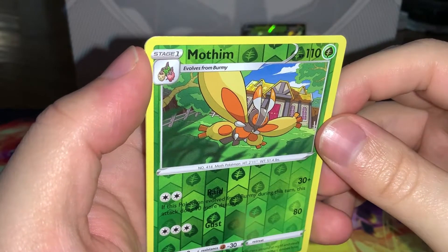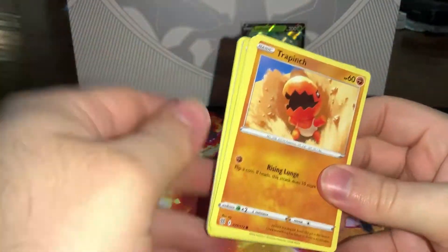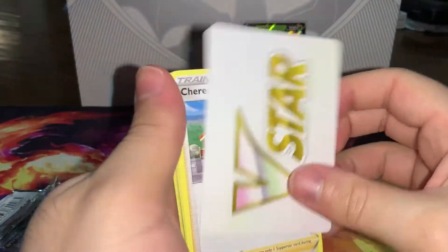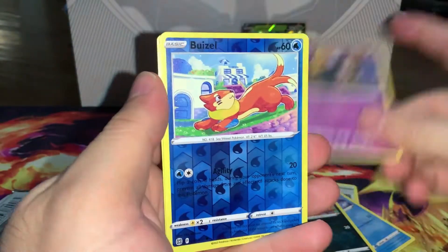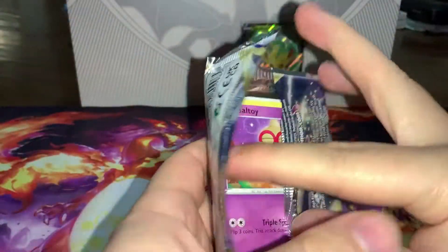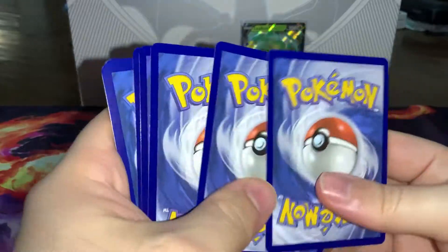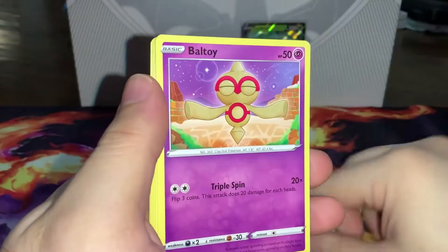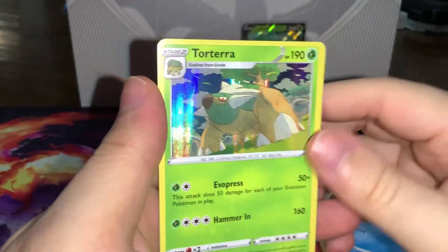We get a Mochim — I've never seen that card — and a Grimmsnarl. Brilliant Stars pack 2: I'm not expecting much. I'm sorry for the lack of hits — this is just part of the experience, the hit-or-miss aspect of these products. We get a Weavile reverse into a non-holo Mewtwo. Last pack of Brilliant Stars: for the $131 I paid including shipping, I could have bought all three Charizard cards as well as almost a complete set of the full art evolutions from Evolving Skies. We get a Monferno into a holo Torterra.